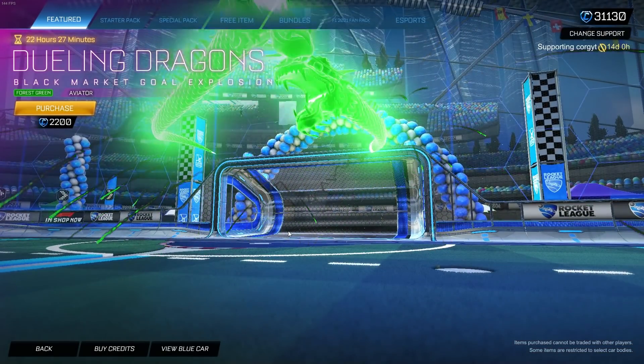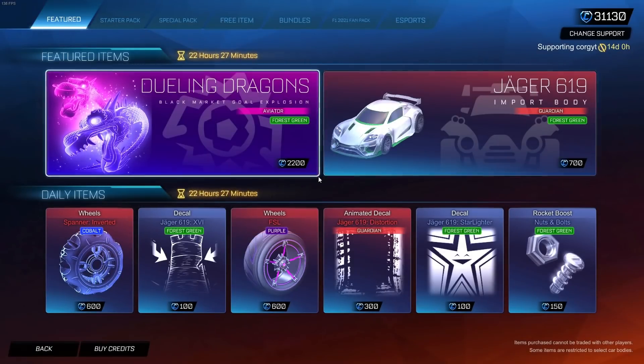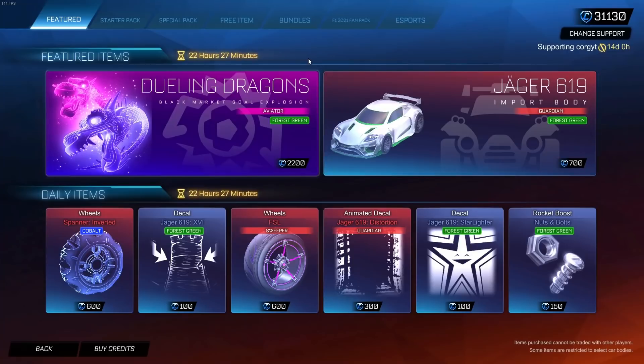We do have Forest Green Dually Dragons in the item shop which is pretty cool, but I don't think I'm going to grab it since I didn't get any of the other colors — it doesn't make sense to just get the Forest Green one without finishing the set.